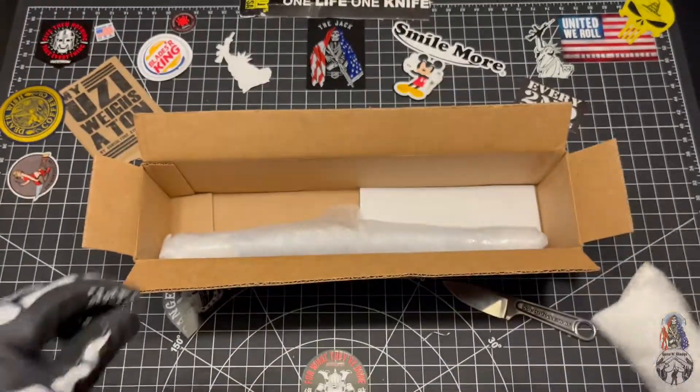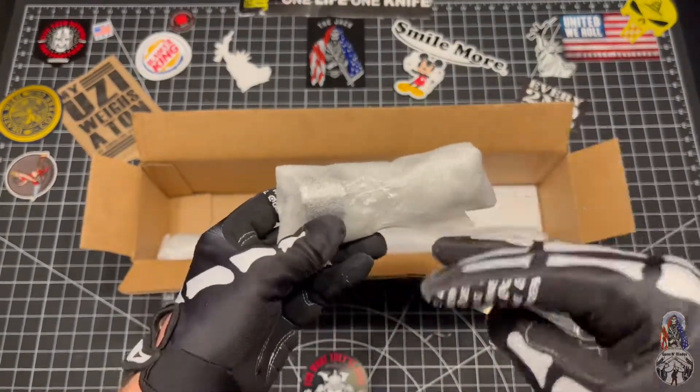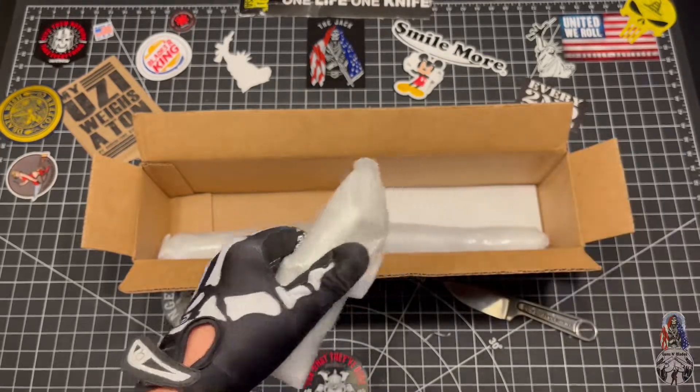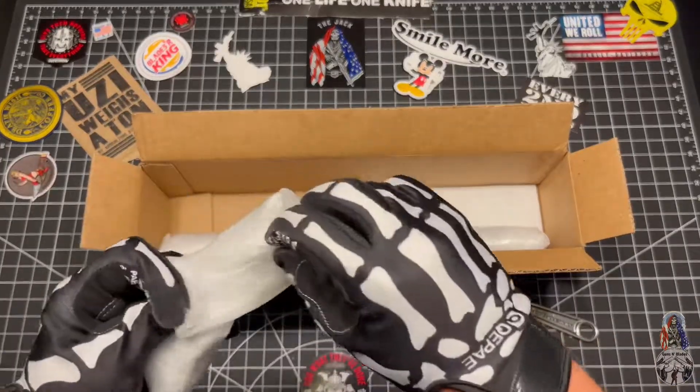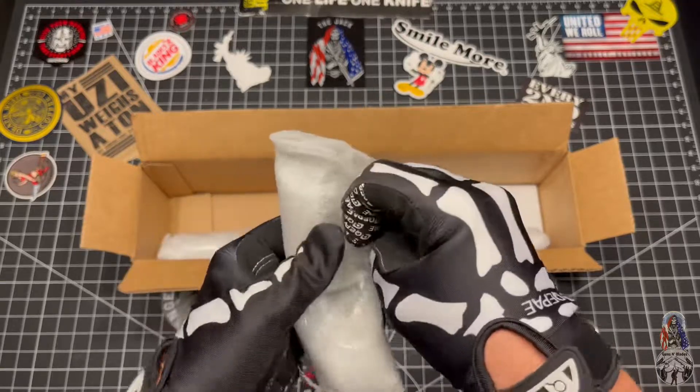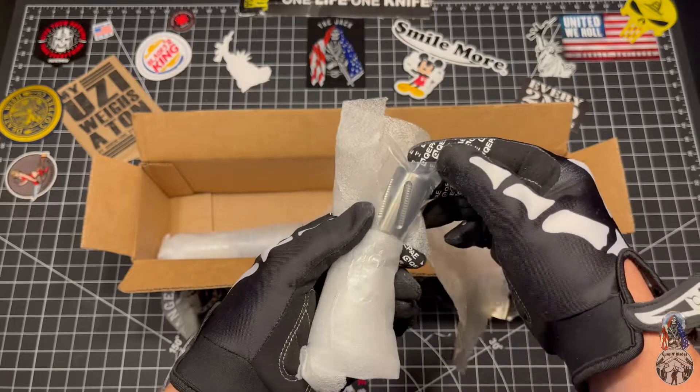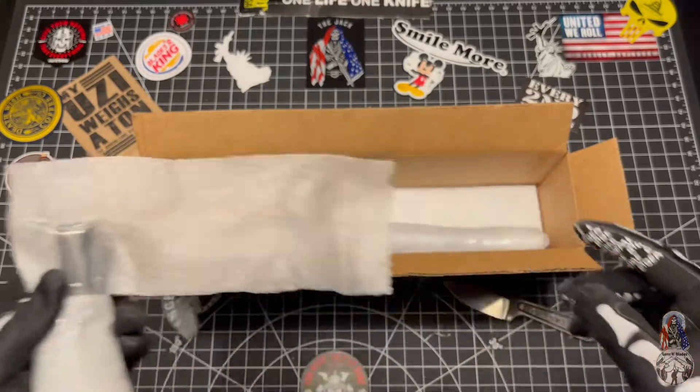Pull this out. Basically what this is is a gas block and a brake for the end that matches what I had made. There you go — you can kind of get a taste of what that is.